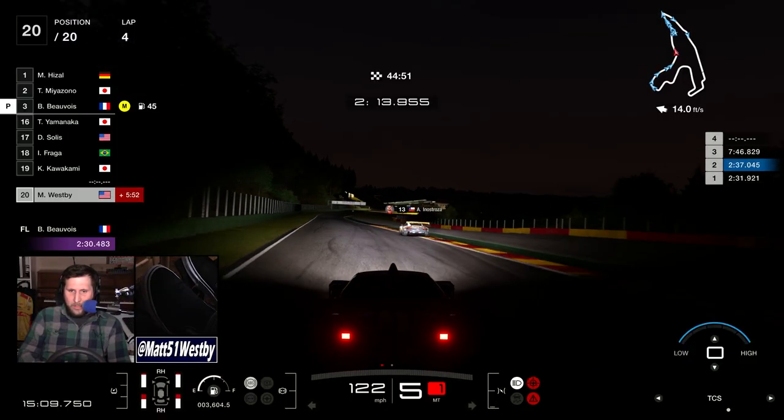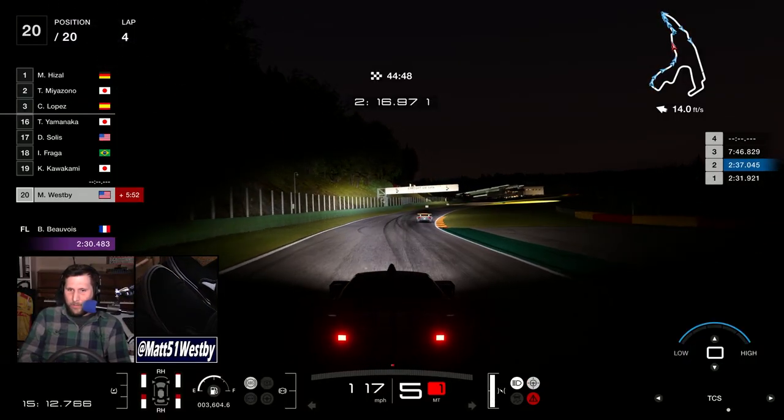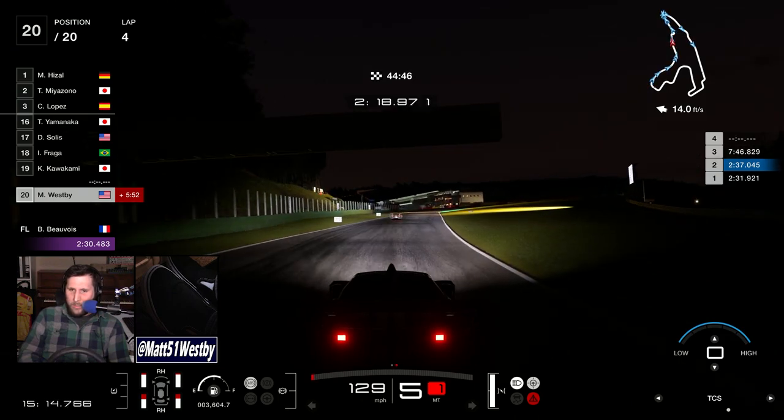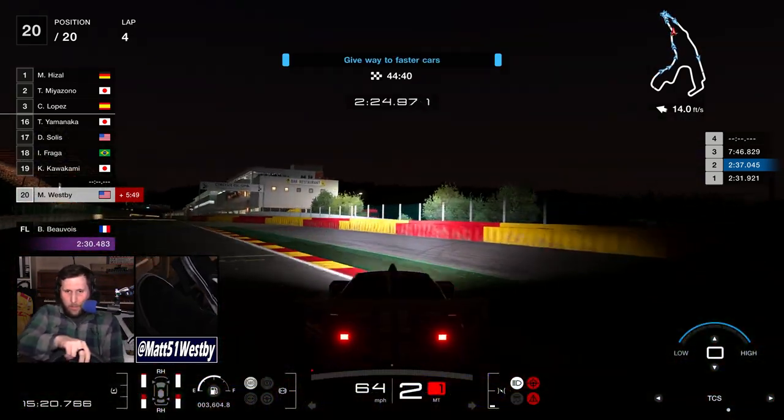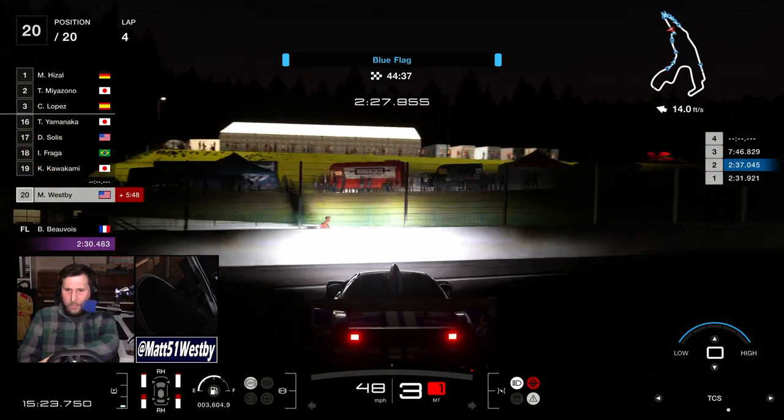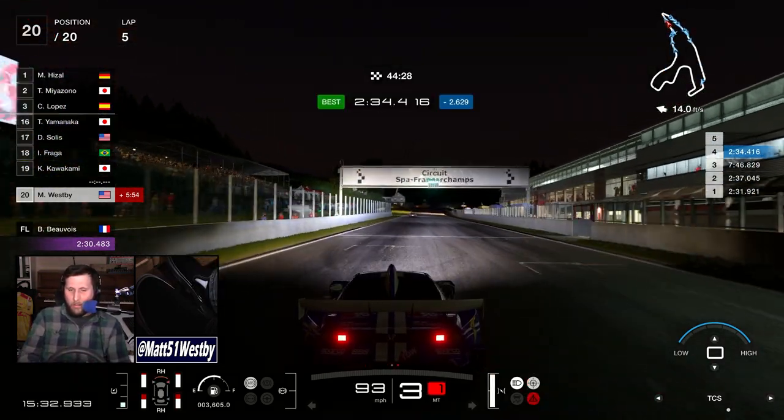The final set of corners is called the bus stop chicane. After a very long straight you have to do a stop and then you're going like only 10 to 20 miles an hour around this really slow corner. So here's what we're going to do: the establishment has turned off the lights on us because we're driving so fast. At full speed we just barely let off, kind of let the car do its thing - and beautiful, we're able to just keep going. And that's a whole lap of Spa.